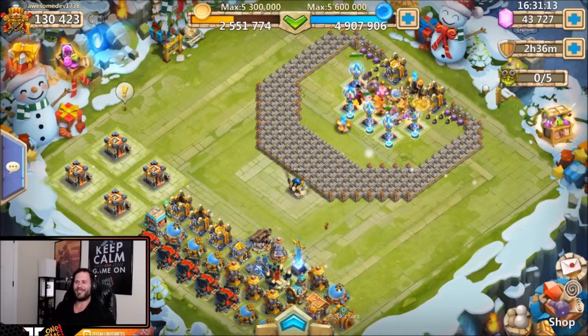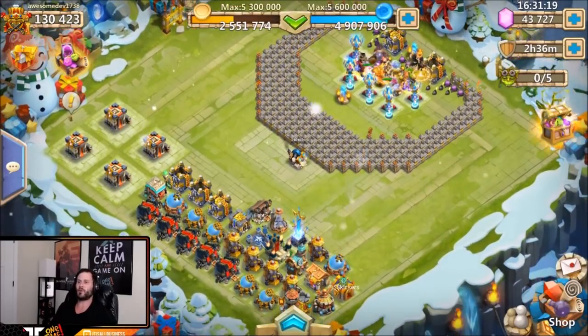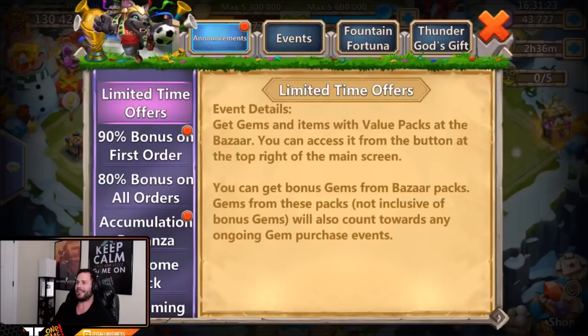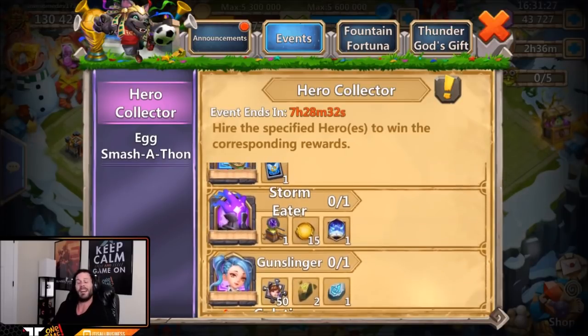What's going on guys, this is JT here. I am over here on the Android server on my man awesome dev's account. We got 43,000 gems ready to roll for heroes. This account is free to play so we need to get the goods. Today is also hero collector on Android.